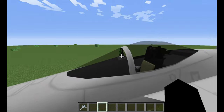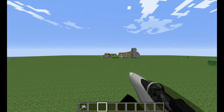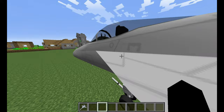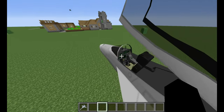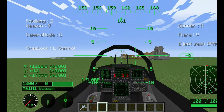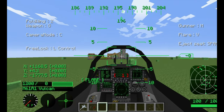Hey guys, it's Day 1 of flying the F-18 Hornet. We're going to have target practice right over there. Oh look at the cockpit. Wow, look how fancy the cockpit is — there's even a radar.